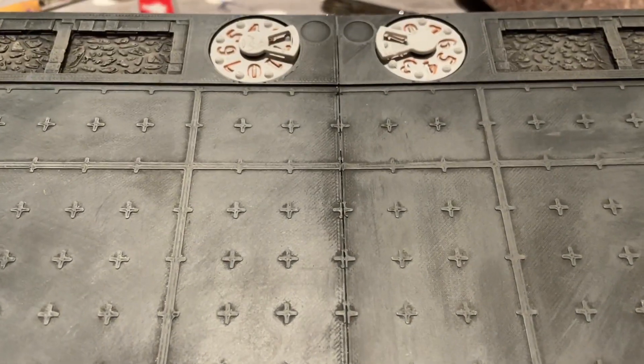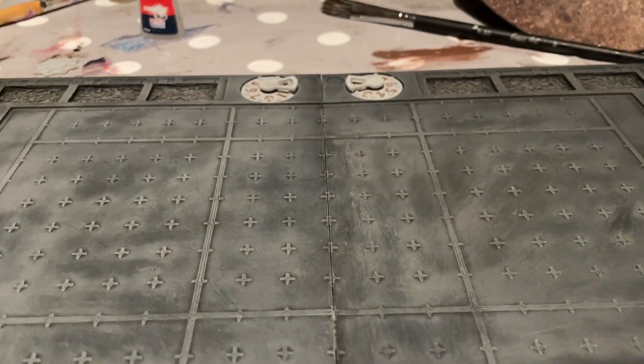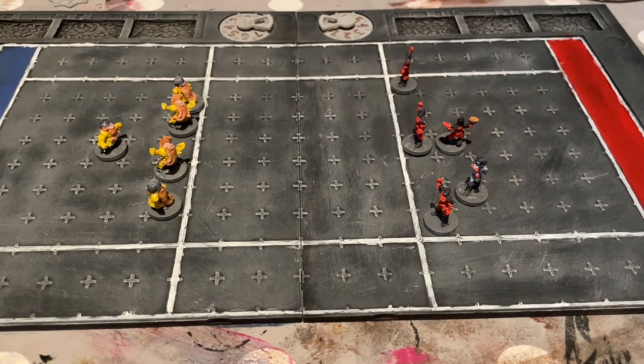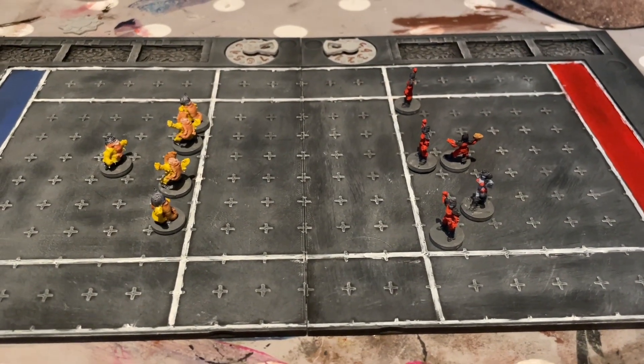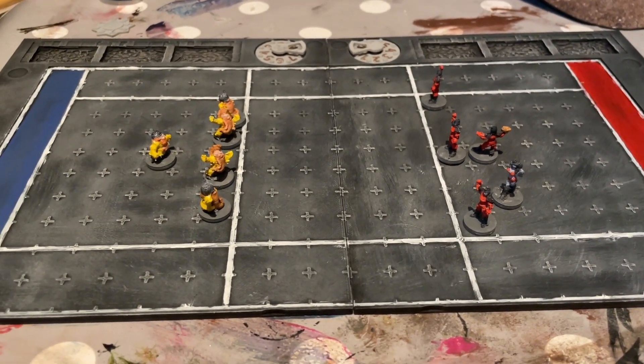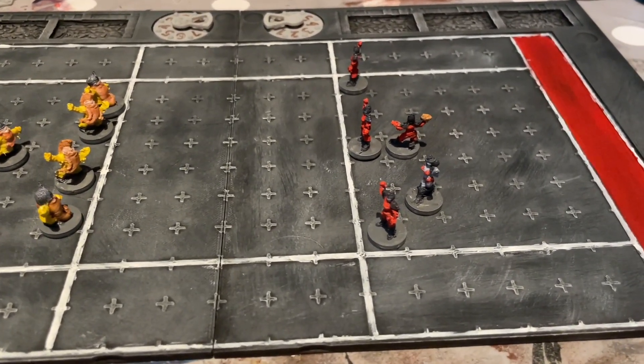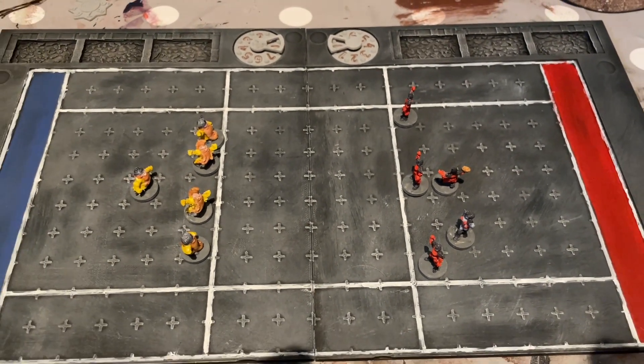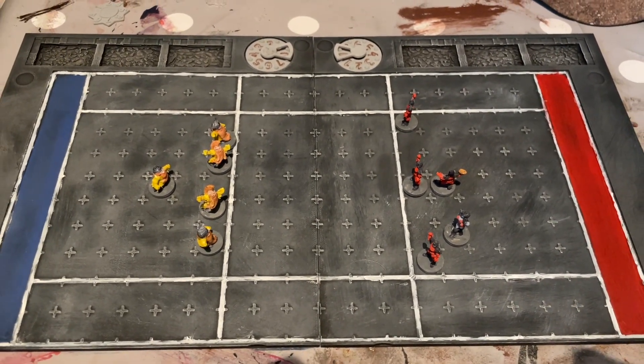I should mention that of course you can glue the two pitch halves together like I have done here. You can also get the pitch with hinges if you want, so it will take up even less space. Here we have the final 15mm Death Ball pitch and a dwarf and a dark elf team ready to play.